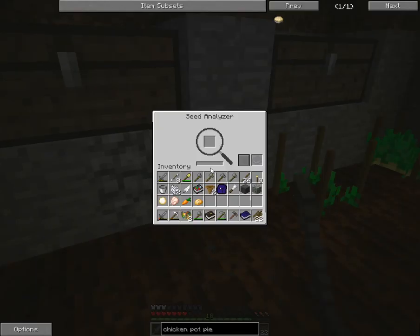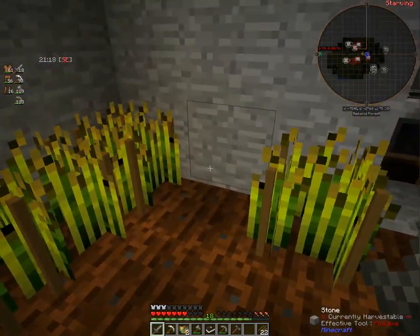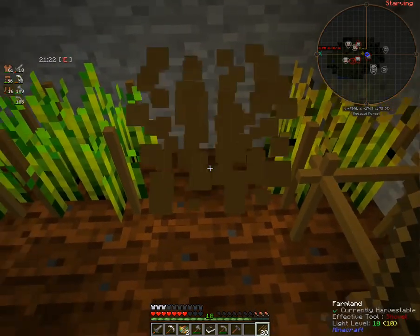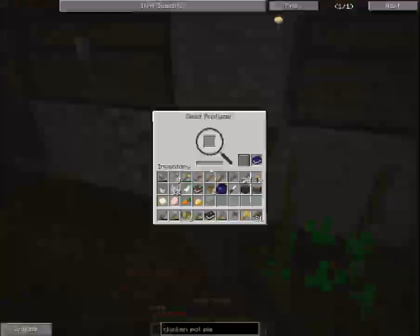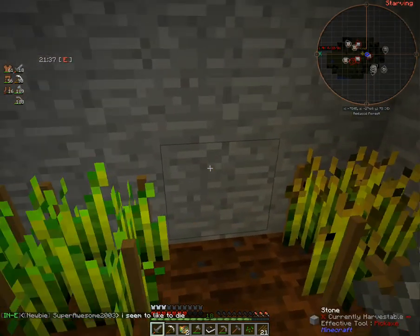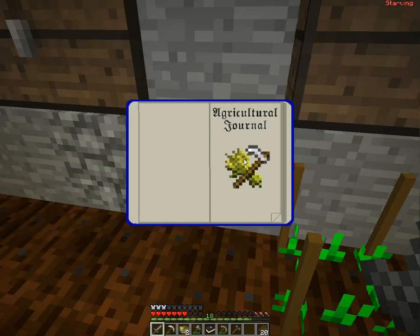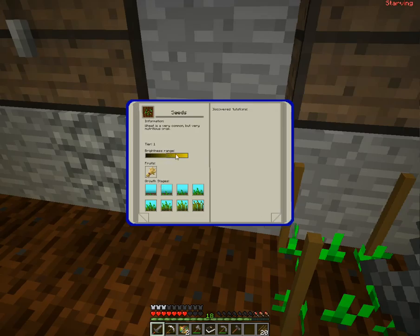The best thing to do is just put this into the seed analyzer. It says zero discovered seeds — now every time you scan a seed, it's going to add one to that counter as long as you haven't previously discovered that seed. What you can do is click right here and flip through your pages — you can see the brightness range you need to grow these, what it produces, the different growth stages, and you can also see the mutations that you've discovered with it.